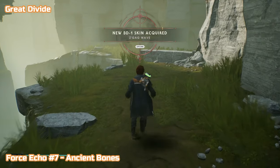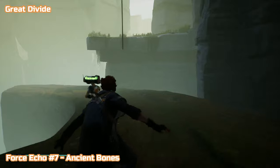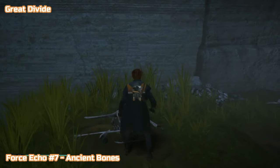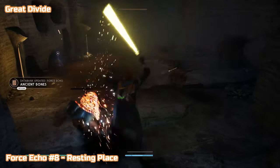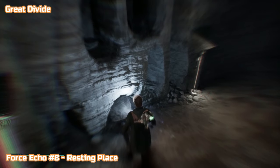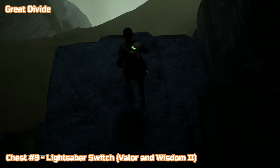Next up is force echo number seven — this is an area you would not go to during the story at all. Sliding down this mud hill, you need to jump over here and there's a rope right in front of you — jump up, swing across, and it's just up here: force echo number seven, ancient bones. Directly next to that is force echo number eight — Resting Place. There are a few enemies in here; it's also probably a good place to do the lightsaber throw and hit three enemies since these are weak little bugs. This area loops back round and doesn't go anywhere else.